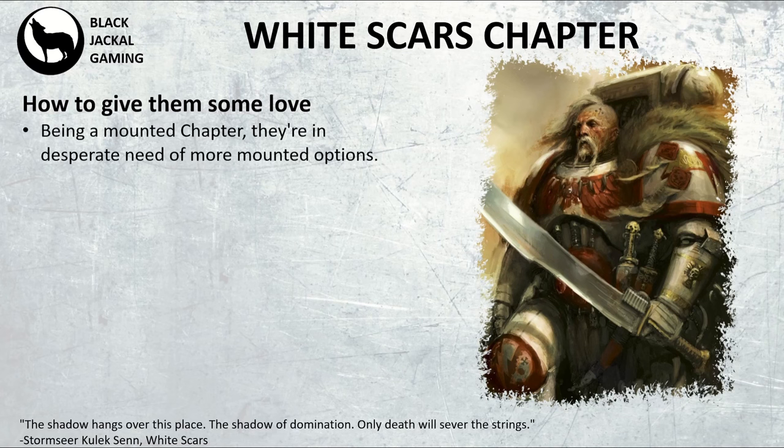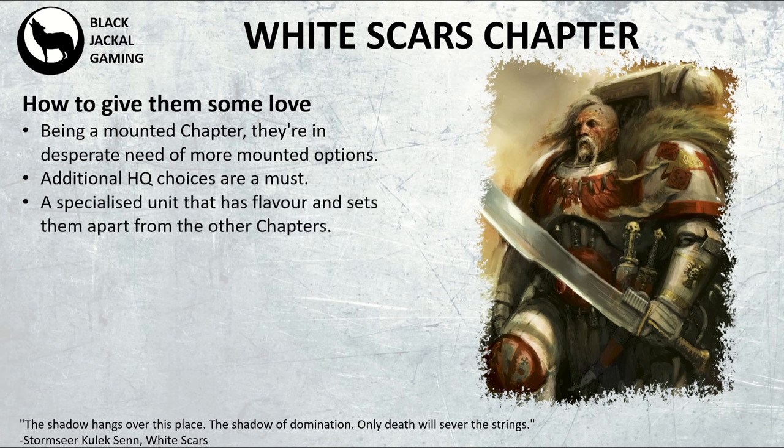Now they are a mounted chapter in lore and they're in desperate need of some additional mounted options, because there's not that many available for them at the moment with only one character unit available. They do need the additional HQ choices because they only have Kor'sarro Khan on foot and only have the chaplain on the bike, so it's a must to have additional units for them. They do require a bit of a specialist unit to add some flavour and set them apart from other chapters.